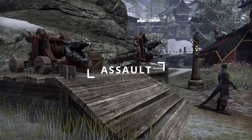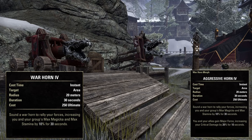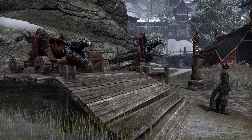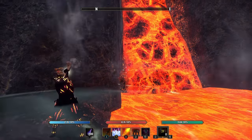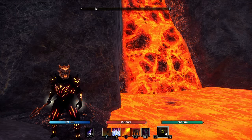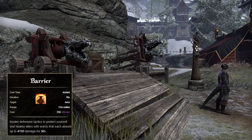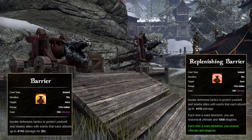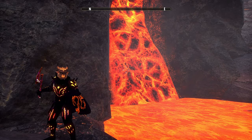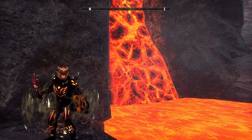In the Assault skill line, we will want the Ultimate Warhorn, morphed into Aggressive Horn. This provides the group with an increase to their Max Magicka and Stamina for a decent amount of time, along with an increase to their critical damage done — great for the group's utilities and burning down bosses. In the Support skill line, we will want the Ultimate Barrier, morphed into Replenishing Barrier. This provides the group with a massive damage shield for a decent amount of time. Whenever a shield dissolves, we gain Magicka and Ultimate back — a great ability for the group's survivability.